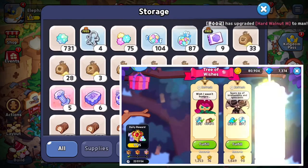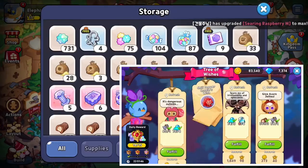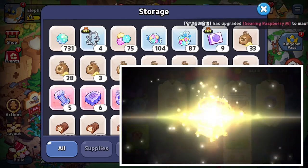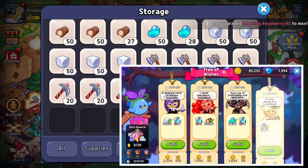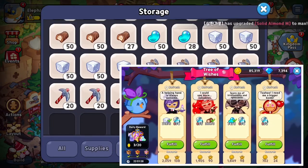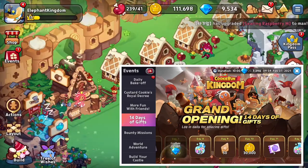If we look here, we may need to expand our storage again because it's getting very, very full. I sort of stopped doing wood because I was getting way too much of it. Jams and Jelly Beans were actually the hardest ones — the ones I was lacking in resources.